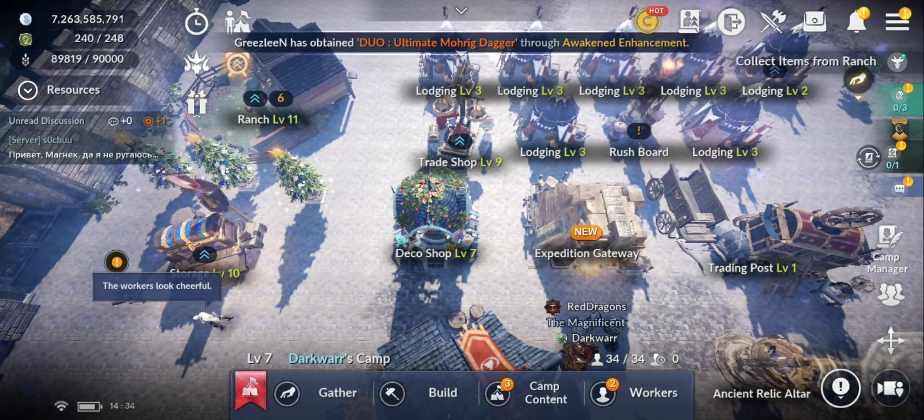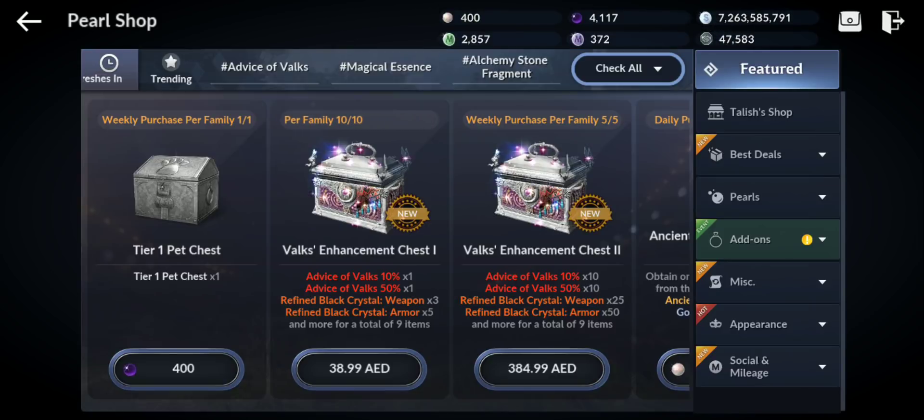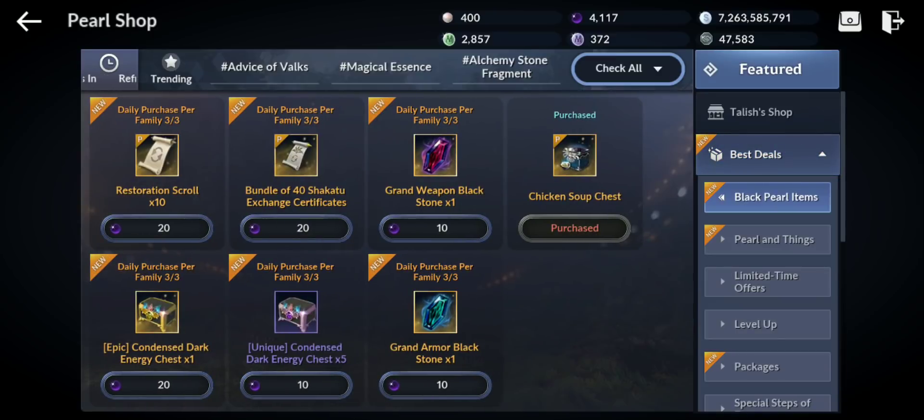Now let's check the pearl shop changes. Under 'best deals' you can now spend black pearls — for example, you can get a bundle of 40 Shakatu exchange certificates, grand weapon black stones for 10 black pearls, the same for armor with a limit of three per day, and also epic and unique condensed dark energy, also limited to three per day.